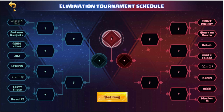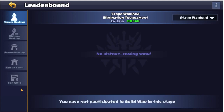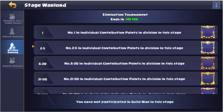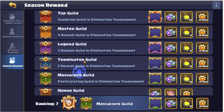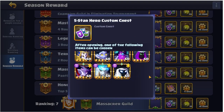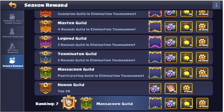I can't see us beating them, but we accomplished our goal which was to get through. We are a massacre guild which is nice — it's going to give us the green border, a custom chest, 10 seeds and 18k points. Just getting through to this stage is good rewards; it's only little incremental upgrades for getting through to the next rounds.